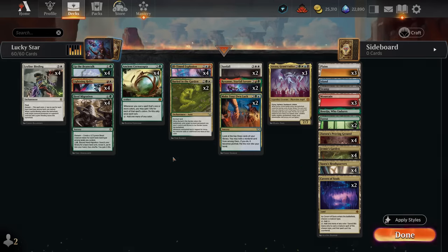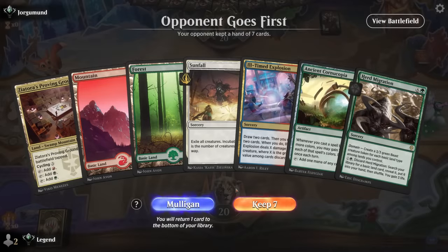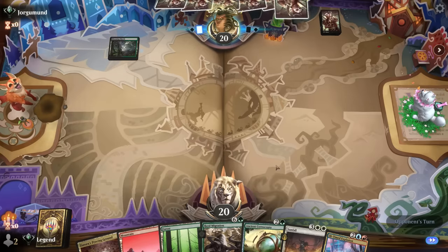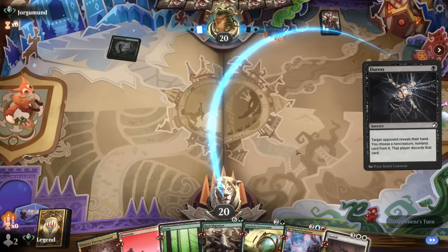That's our deck — now let's jump into some games and see how it does. We're on the draw with a keepable hand. We've got a bit of life gain with Migration and Cornucopia, a couple of board wipes, and we'll see the rest.